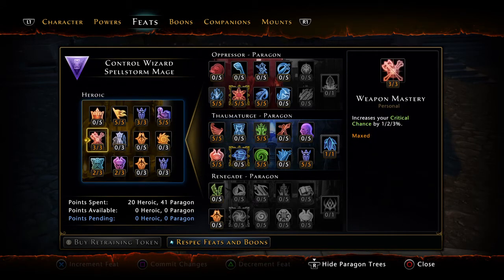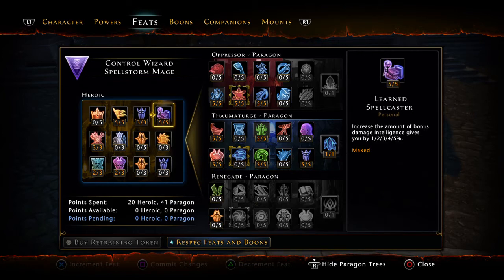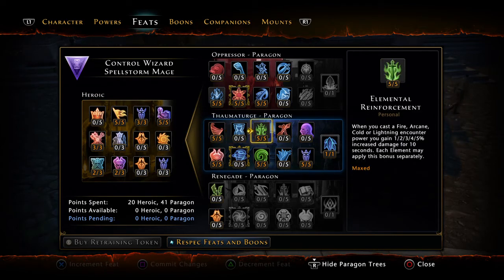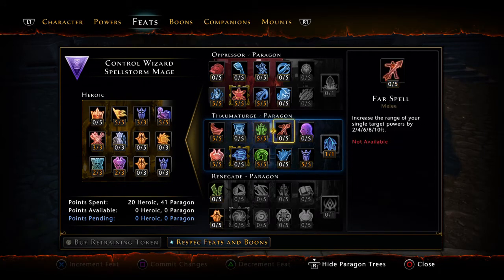Just browsing through briefly — notice the damage Intelligence gives you. That's where the Valindra Belt really comes in handy, and why it outperforms using the full Valindra set. You don't want to use the Valindra set because it gives no good damage benefits, and you also don't want the full Lost Moth set — you want to split the two. If you want to copy the feat page exactly as shown, that's the way to get the best results.